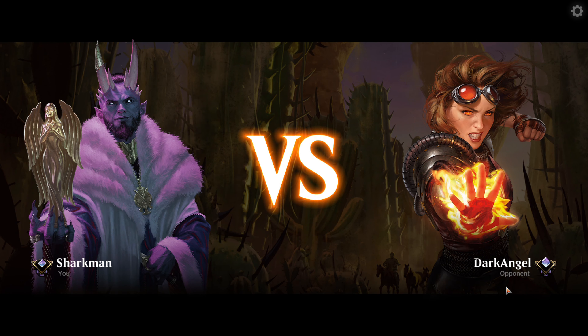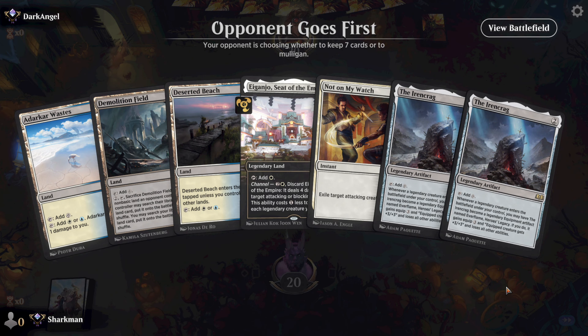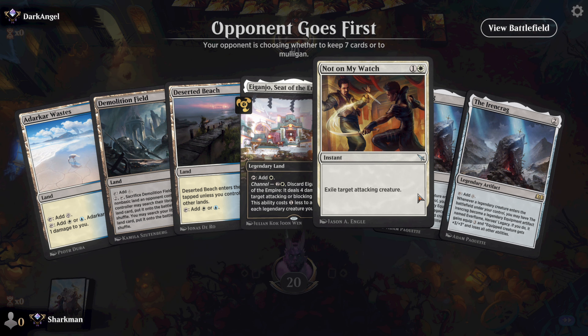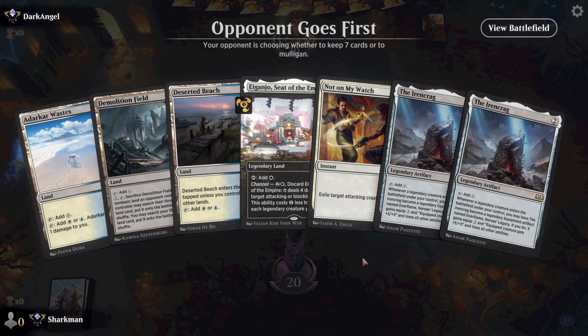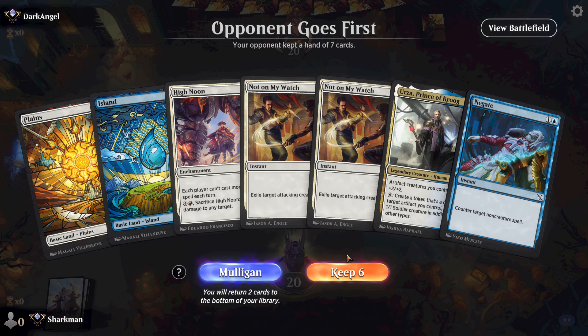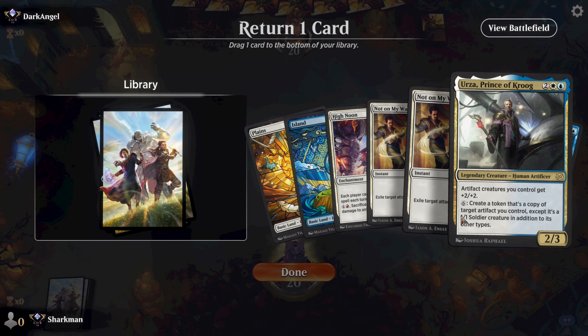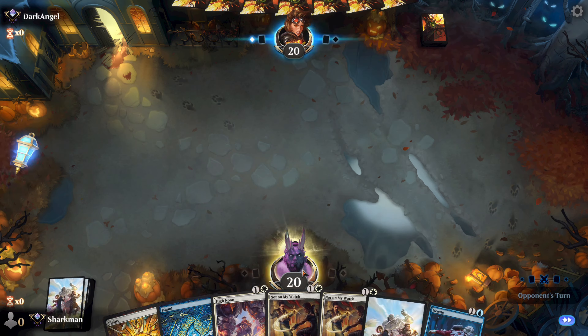This is the pro wrestler Dark Angel — my bad. We kick things off with a 4-lander with double Iron Crag. We do have 1 removal, but in all honesty this is an awful hand — mulligan. Then we get a 2-lander with double removals and a High Noon. We're missing our artifacts but this is better than the first hand. Keep.